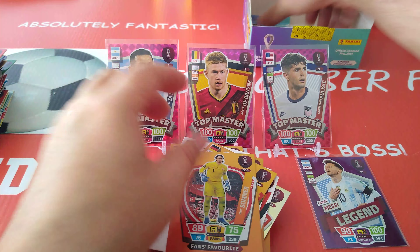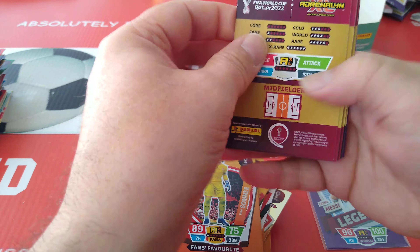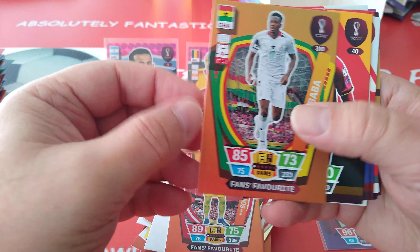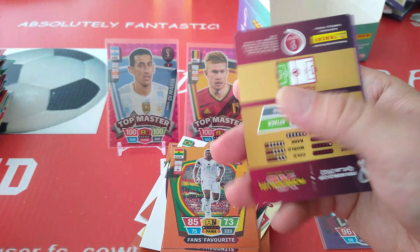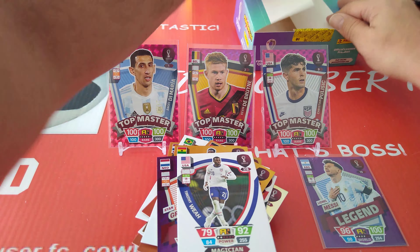Fans' favourite for Switzerland. Last packet — Zoma, fantastic goalkeeper. And Borussia Mönchengladbach in the Bundesliga — although I don't think Bayern Munich fans are going to like me saying that. Baba, rookie Gravenberch again. And that's the box, guys.